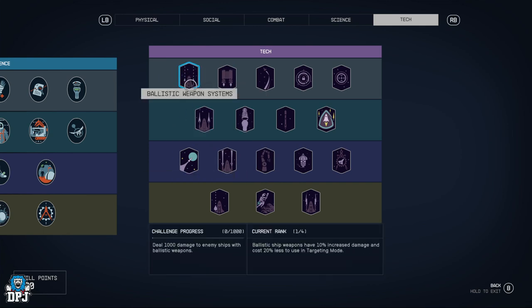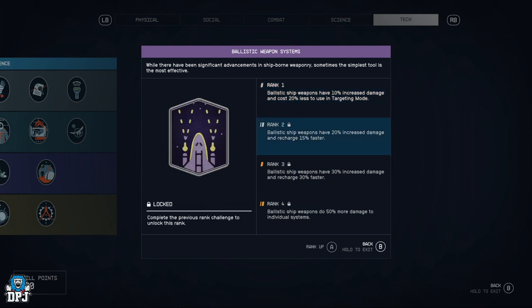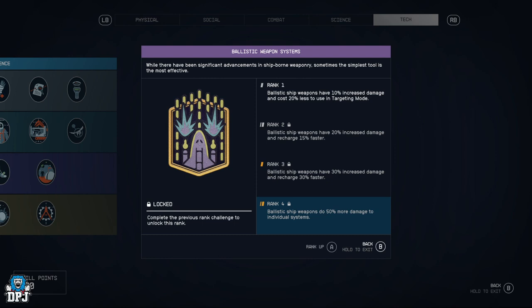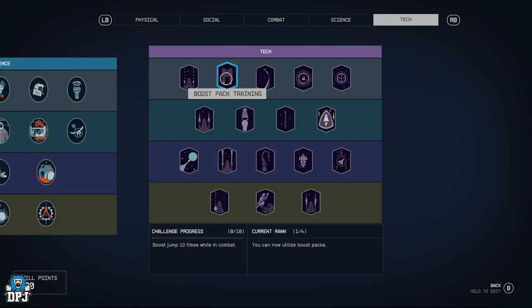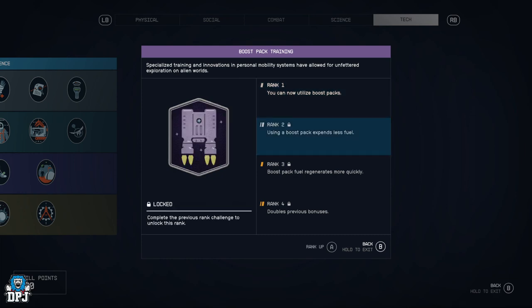Now the last tree — the Tech tree. Ballistic Weapon Systems — ballistic ship weapons have 10% increased damage and cost 20% less to use in targeting mode, then 20% increased damage and recharge 15% faster, then 30% faster, and ballistic ship weapons do 50% more damage to individual systems. Great for dogfighting in space.